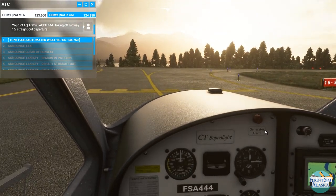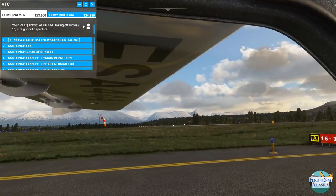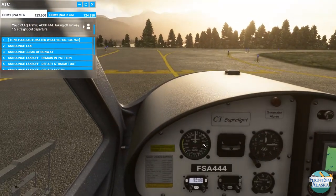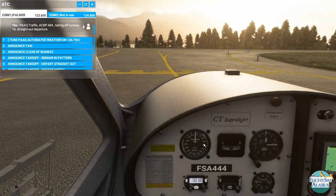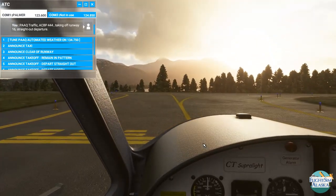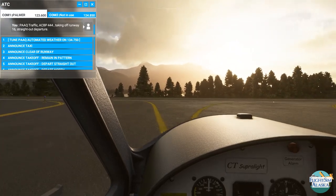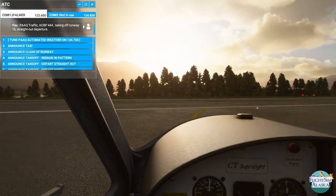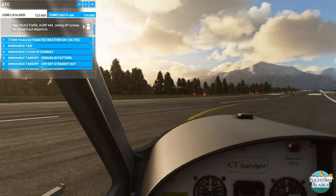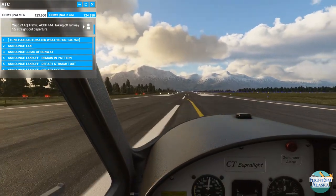Right ahead of us is Matanuska Peak and then Lazy Mountain slightly to the left — that's a really popular hiking destination. Below that you can kind of see the Matanuska River, but that is a really terrible representation of it. That's almost all sandbar from this vantage looking down. Let's go ahead and request a departure. Now I have traffic turned off so I don't really have to look, but I'm trying to get in the habit. I really want to start turning traffic on and learning how to navigate around that.